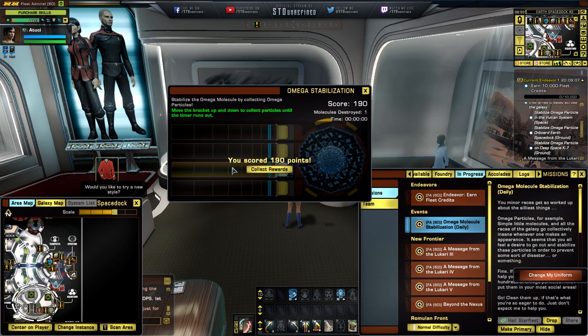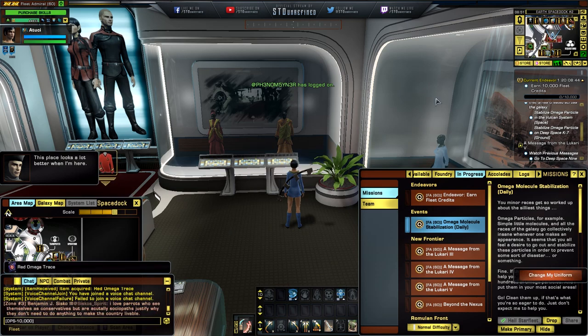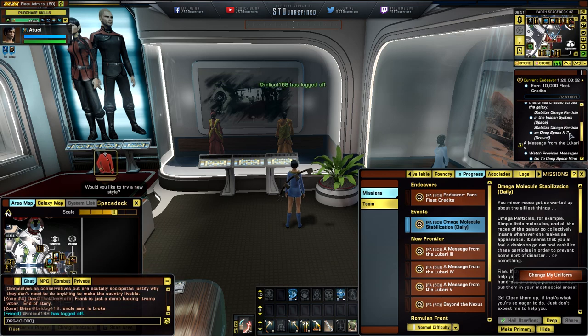Some of you guys are complaining because it jumps from one stage to another and you're having lag issues, so it's not really enjoyable. After the time runs out you're going to get a score of an X amount of points. There's a button you can press to collect the rewards and it's going to give you at least one, which goes into your inventory. There is another one at the Vulcan system in space and another one at Deep Space K7 on the ground.